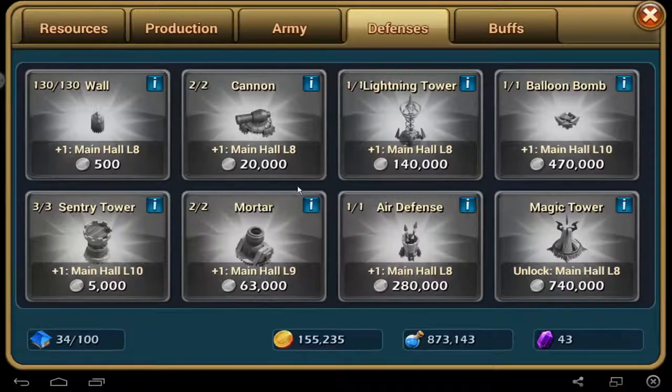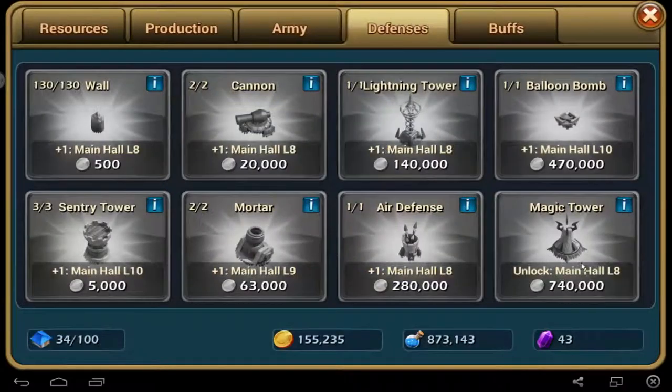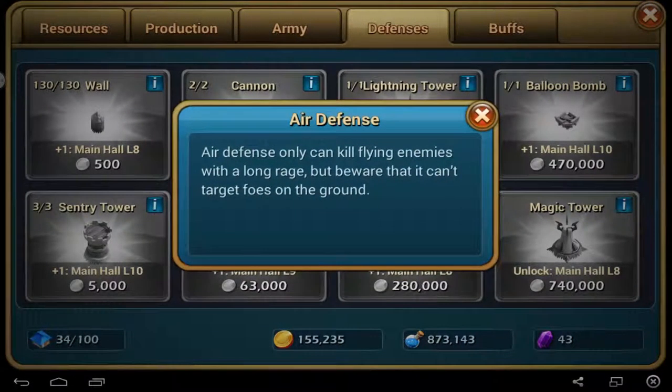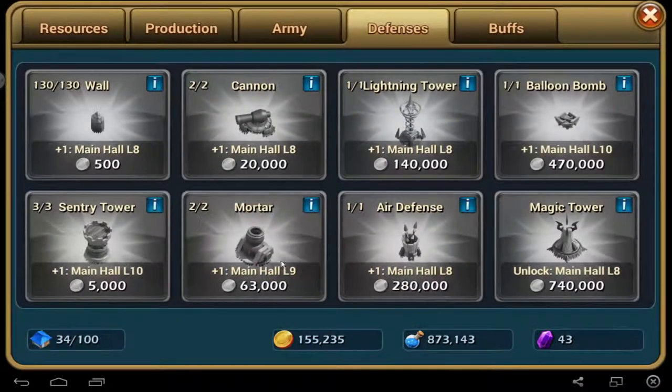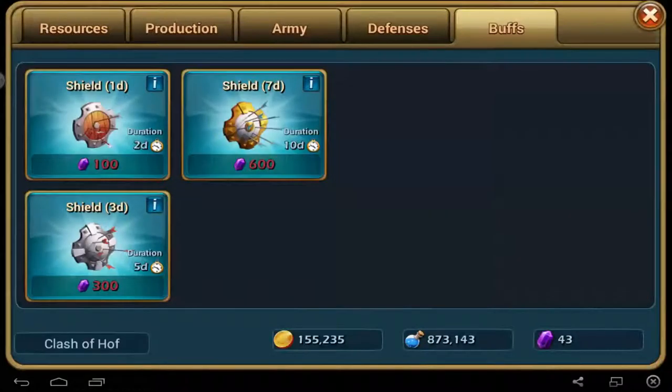This one is defensive buildings: walls, cannon, lightning tower — it does splash damage. Bottom bomb is really cool, it's a splash iron tower. Iron defense — that's really awesome. Magic tower is an automatic tower, single target. Iron defense is simple iron defense, without splash. And Mortar, you know, always mortar. And Sentry tower. These buffs are shield.